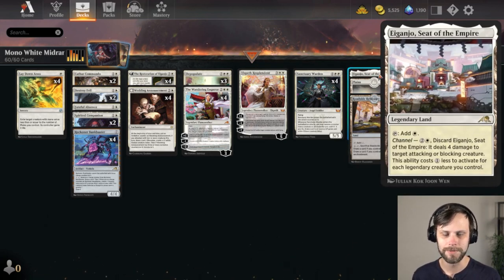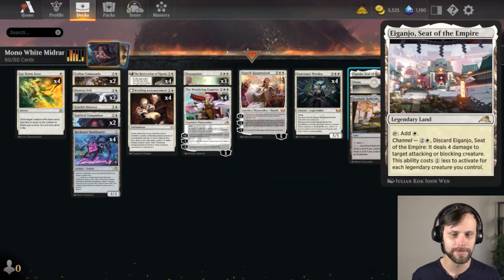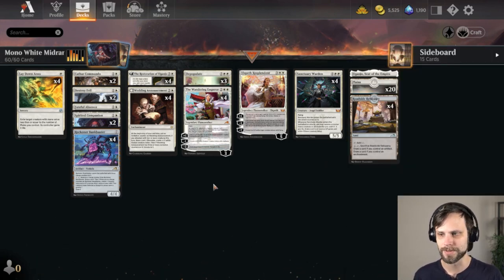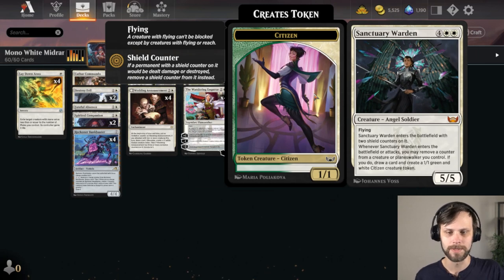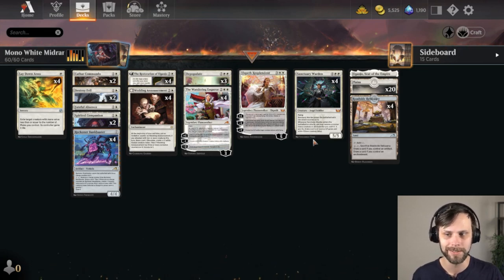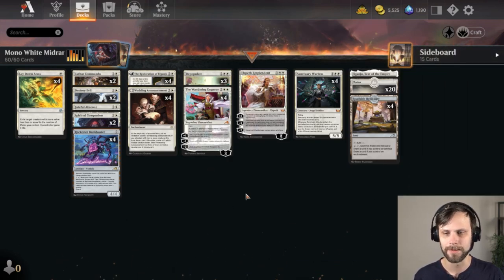We do have 25 lands in the deck. Eganjo is our removal land, of course. We are trying to get up to six mana, and if we want to use the Eganjo or pop off with the Roadside Reliquary, we want to be able to replace those lands down the road. As far as big spells, the Wandering Emperor is a solid one, Elspeth Resplendent is quite good as well, and most importantly Sanctuary Warden — just being able to attack in the air is sometimes enough to just win the game, especially in best of one right now. I've been playing it just a little bit to get my head wrapped around it and the play patterns of the deck, and it's a very fun one. I encourage you to check this one out. You do get a full sideboard if you pull the exact deck list. Let's jump into it.